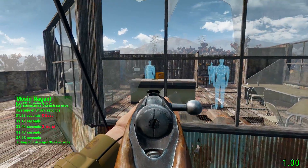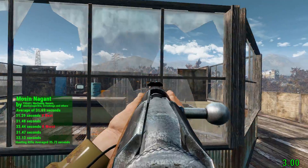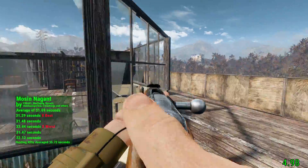On the course, it was obvious that the bolt action would make the average time slow. However, the Mosin-Nagant was faster than the vanilla hunting rifle.